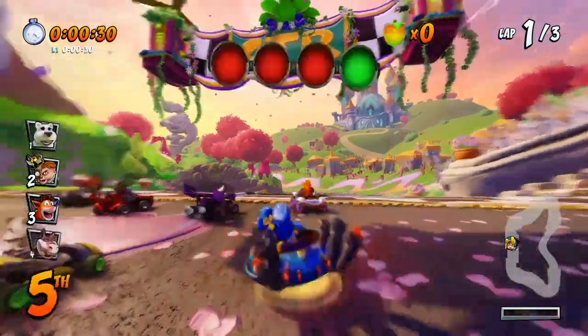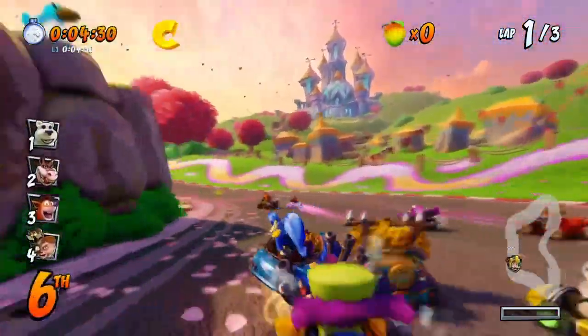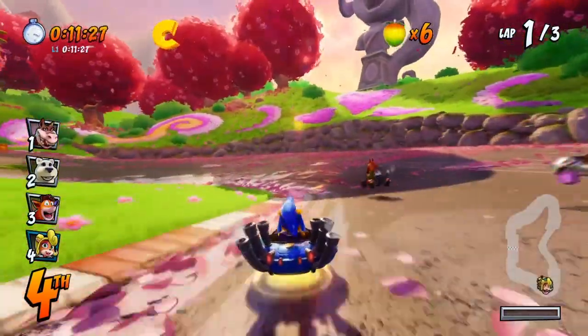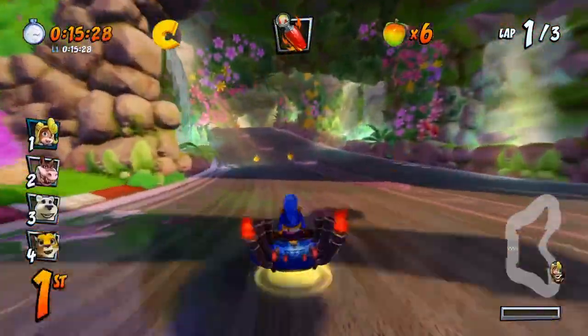The first token comes up right away on the left — you're going to want to veer off over here. See, it's right there, the spinning C, easy. Now the next one isn't for a little bit, so you're going to want to build up on your wumpa fruit and get your question mark boxes because you're going to want to be in first place.